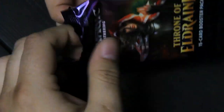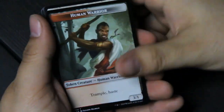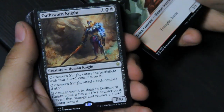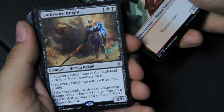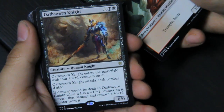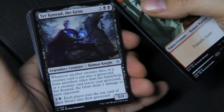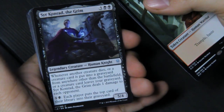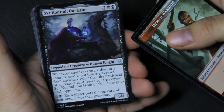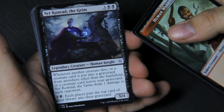On to pack four. We get a human warrior. Forest. Oath Sworn Knight — three mana — it enters the battlefield with four plus one plus one counters on it, attacks each combat if able, and if damage will be dealt to it while it has a plus one plus one counter on it, prevent that damage and remove a counter. Legendary creature — Seer Korad the Grim: whenever another creature dies or a creature card is put into a graveyard, deals one damage to each opponent, and pay two, each player puts the top card of their library into their graveyard.